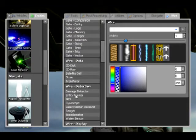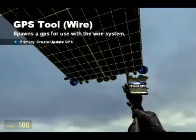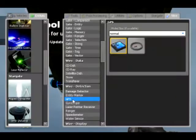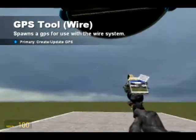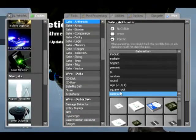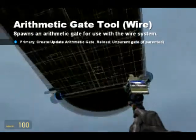We need two GPS units — one on the front of the vehicle and one on the back. All this does is validate which direction we're facing. What we're going to do is subtract the front from the back.